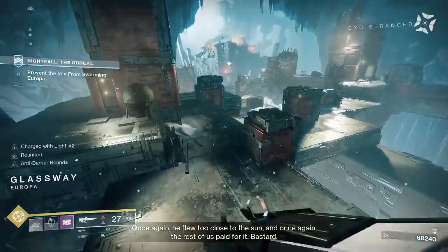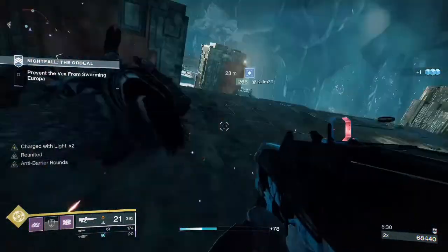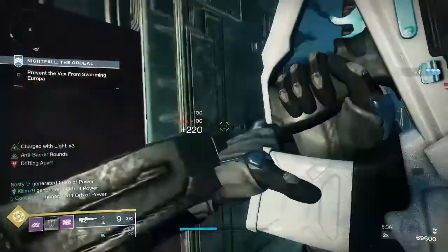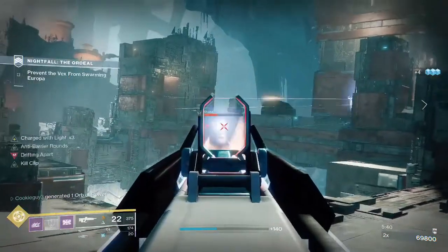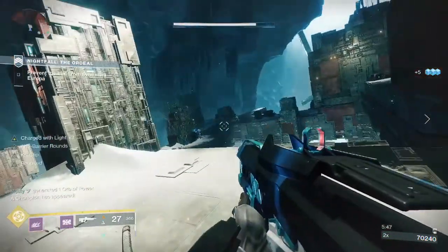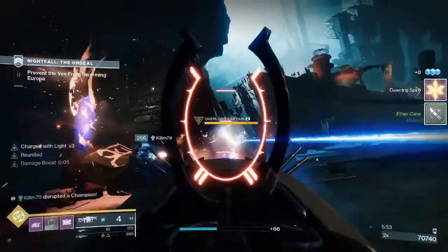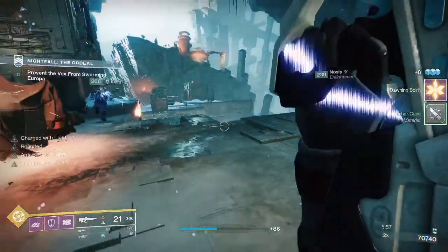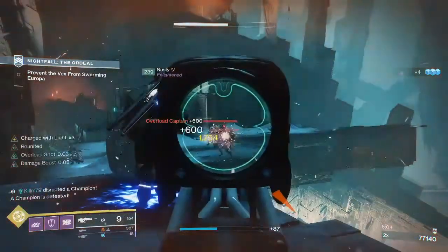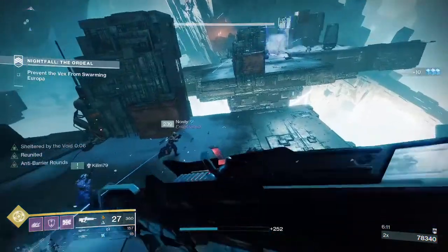Remember vandals will mess up your day, so jump here, chain your supers, and take out everything. Hot Knife isn't on so those shanks won't have solar shields, but the heavy shanks later will. Once you cross to this edge a champion will spawn, so make sure you've cleared everything out first. I do not recommend Divinity — it will mess up your Anarchies. If you have one person without Anarchy, have them run Ariana's Vow plus a sword for the wyverns in the boss room.